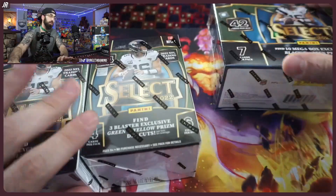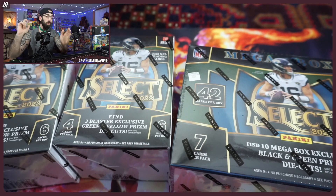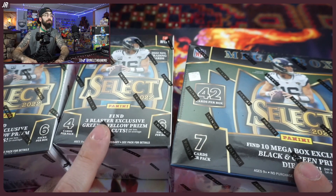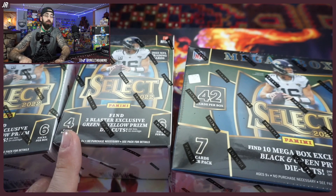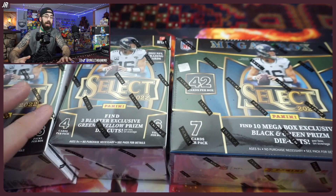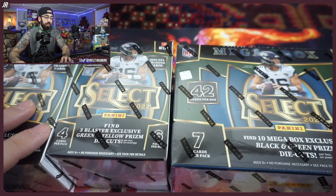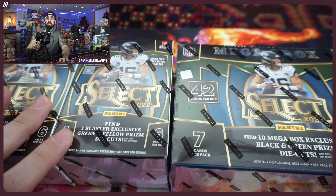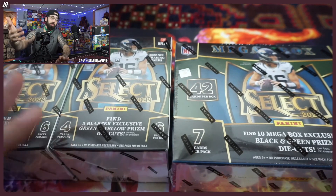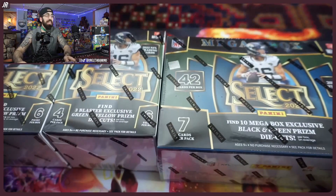Two blasters or one mega box — these are Target exclusives, okay. Walmart's is going to have different parallels: black and green for the mega box, green and yellow for the blasters. Walmart's will literally just be a different color. When we get those boxes in we'll study them and go from there. With the holiday week, things get a little off schedule. We're actually releasing an hour earlier today because we have our box break tonight, to give everyone a reminder and an opportunity to get in while they can.